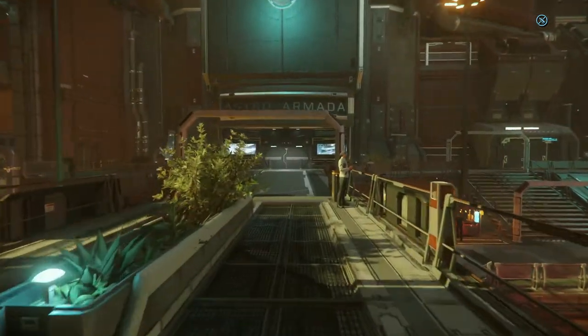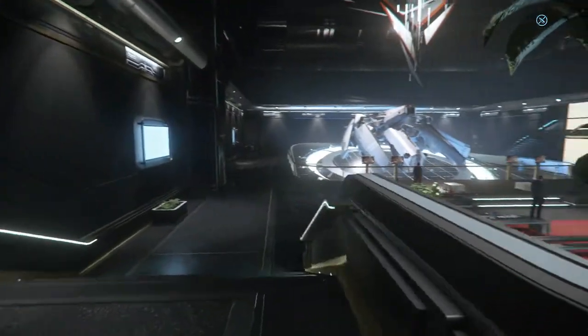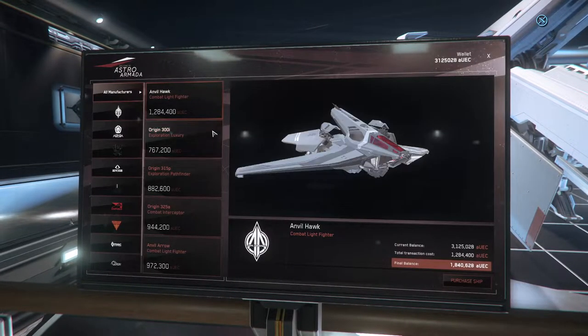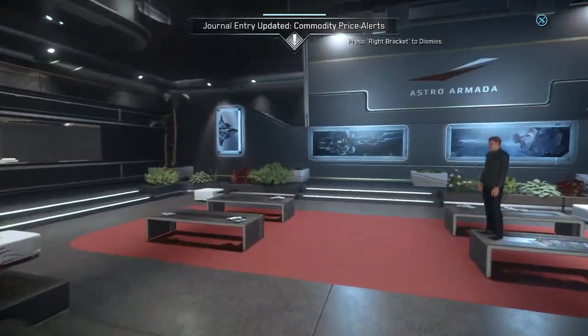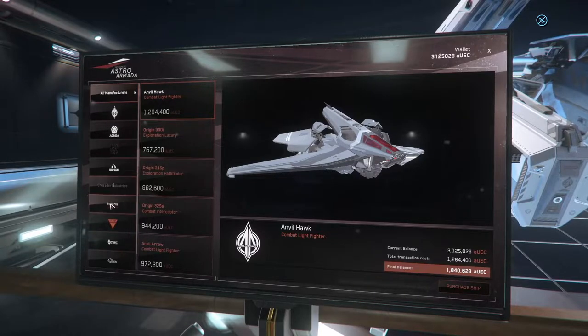At Astro Armada, if you have some money, you can purchase any of the various different ships on display. The only one actually physically on display is the Anvil Hawk, but you can browse others by holding F and left-clicking. I am currently saving up for the Asperian Blade — 245,000 Alpha UEC away now, pretty soon. However, not all ships are purchasable from this location; some can only be purchased at Orison, and some only at Lorville.